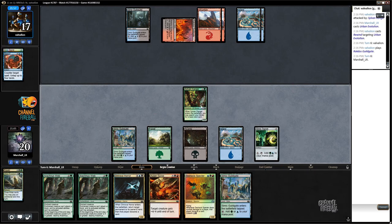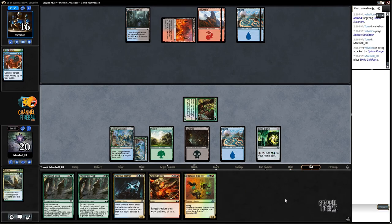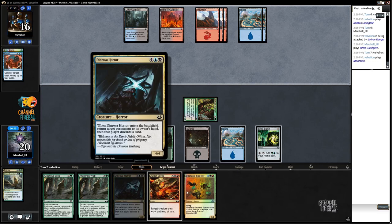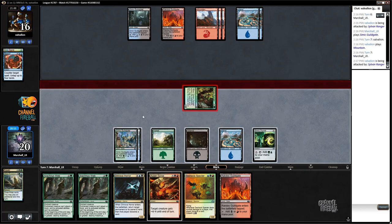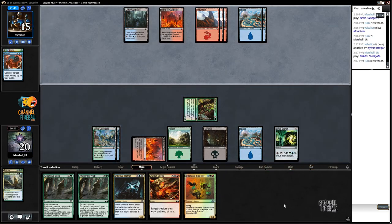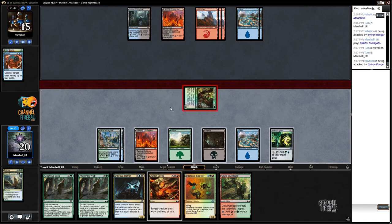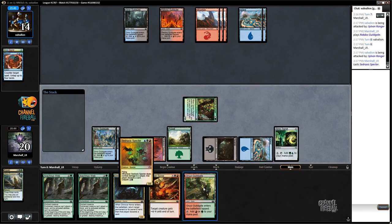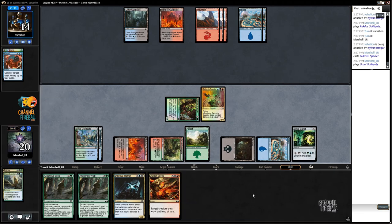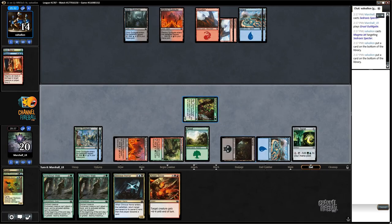Looks like the Sylvan Ranger is just going to go the distance. We've got Dinrova Horror all set up if they do cast a creature. Arachnus Guildgate — not a bad draw at all. That unlocks Sadraxxus Spectre, which is a card my opponent is going to have to deal with. In the meantime they're just not doing much. They're going to use Magma Jet, and they went bottom bottom, so they're really looking for something here — just some type of action.